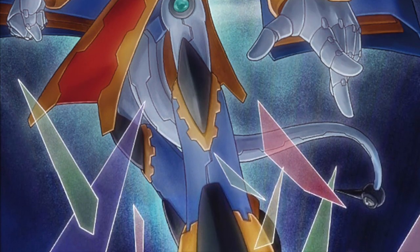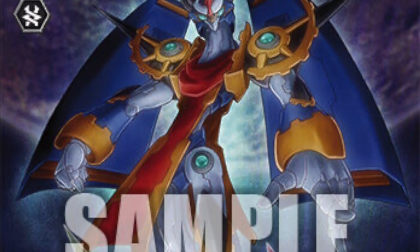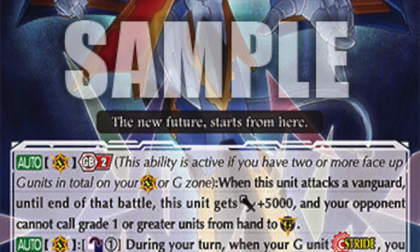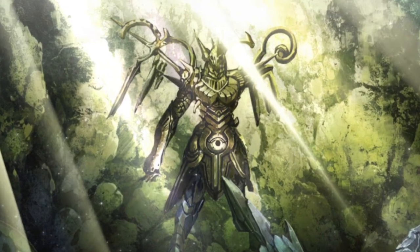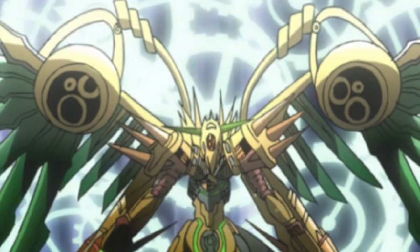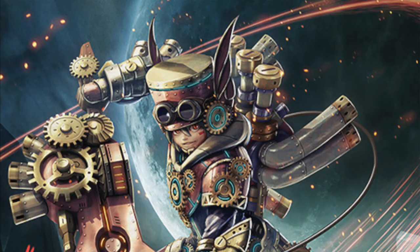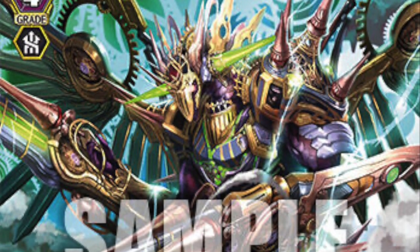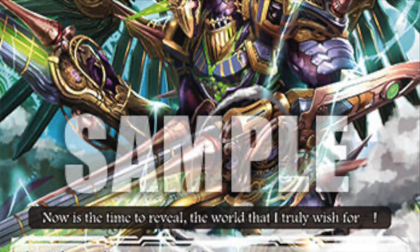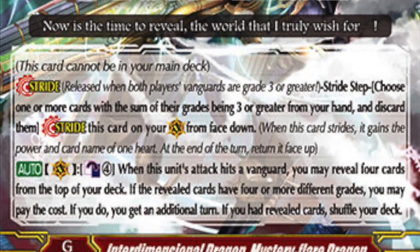G Trial Deck 1: Awakening of the Interdimensional Dragon — introducing the all-new Gear Chronicle clan. This trial deck features the iconic Chrono Jet Dragon, not to be confused with the protagonist of the same name Chrono. As the name suggests, this clan plays around with the concept of the Gears of Time. With some units like Chrono Jet and Amber rewinding your opponent's board, while the monstrous Mystery Flare Dragon rewinds your own turn by giving you an additional turn — if you love the sac, this is for you.